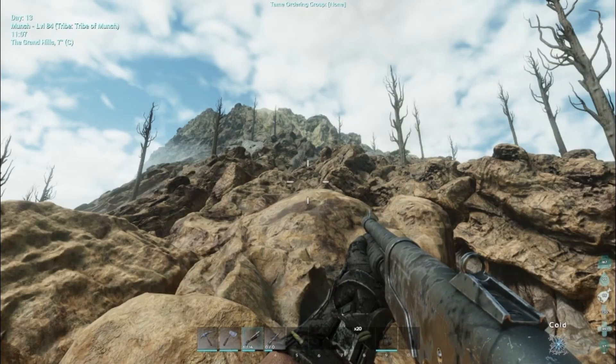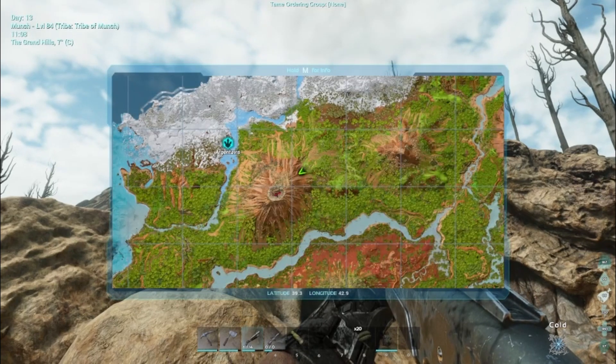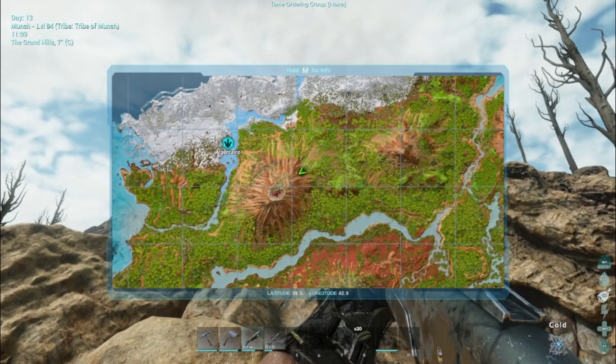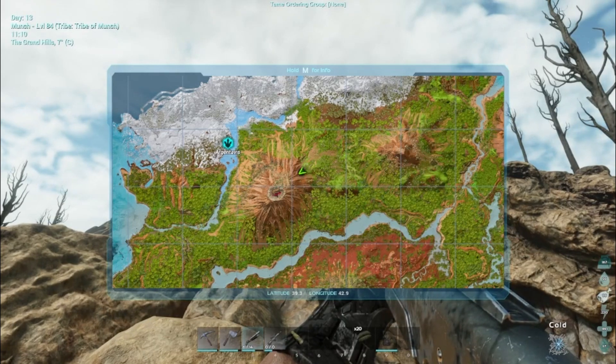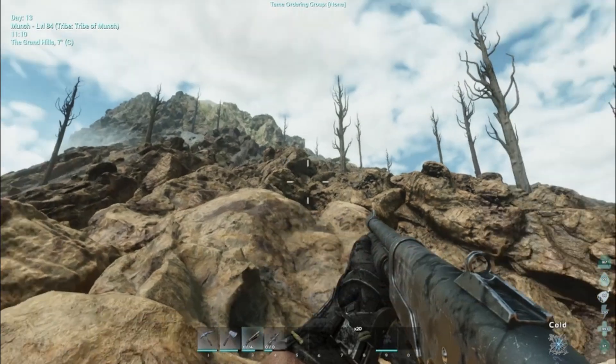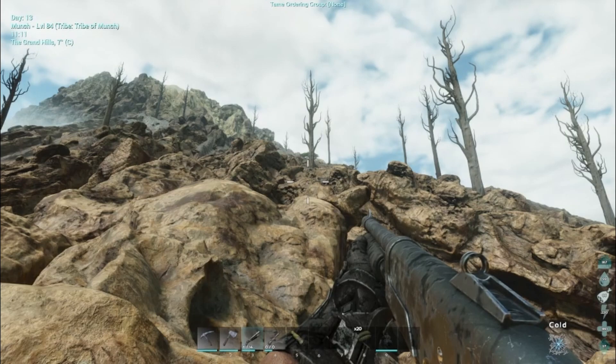Another good spot to check is the volcano. Pretty much around the entire volcano there are Allosaurus spawns. Right now on my map there aren't any spawned in here, but it is a good spawn location to check if you don't find any of the others.